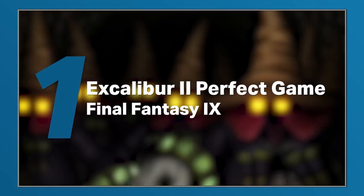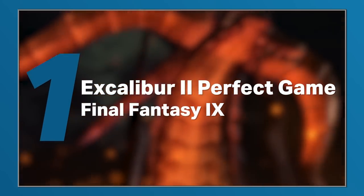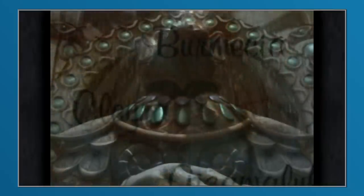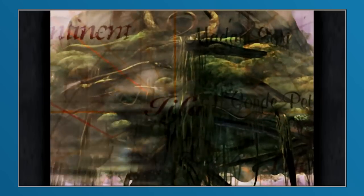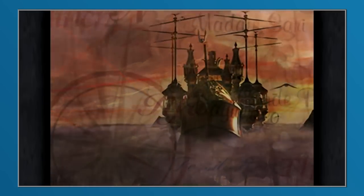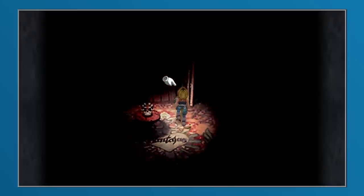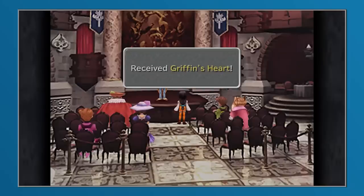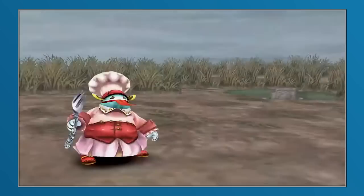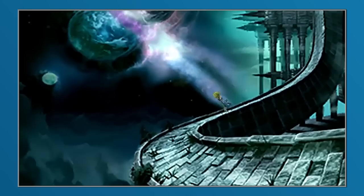In the current age of achievements and trophies, it's easy to track not only your own gaming accomplishments, but also those of your friends. In the days before developers put these addictive trackers into games, however, the only way to show off your gaming prowess was by obtaining a perfect save file and displaying it to the world. The criteria for a perfect save file could fluctuate from game to game and person to person — sometimes it required every single item inventoried, boss beaten, and inch of the map uncovered, but occasionally it also allowed for certain things to be omitted.